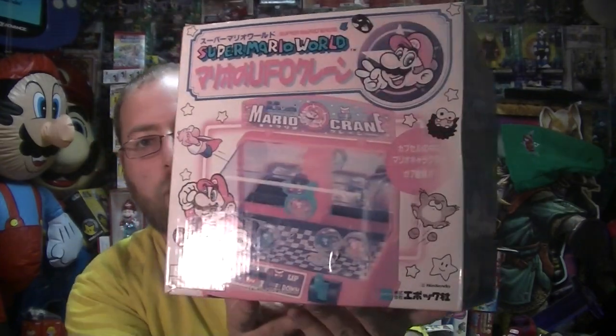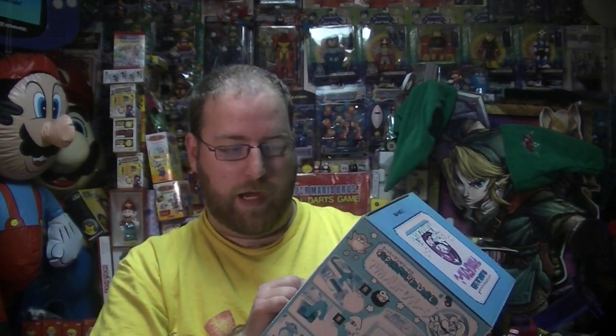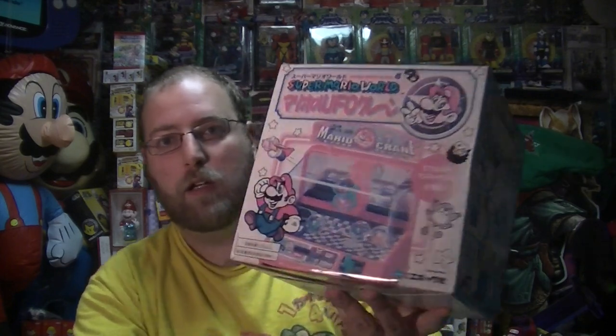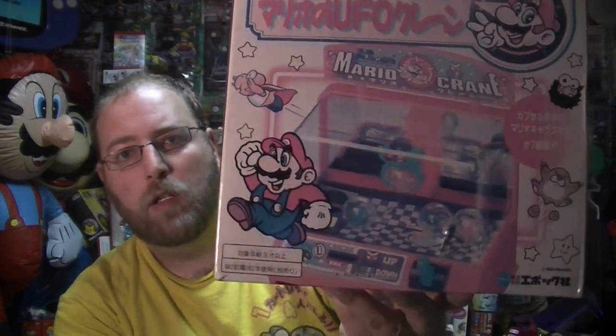So this is a Mario crane game and I have something just like this. When I was looking at it, I thought I had it, but something's different. So I had to come down and look at the other crane game I have — it sure is different because the characters come in little capsules. It's actually like a UFO catcher. They call them UFO catchers normally in Japan, or maybe that was a Sega coin phrase, I'm not really sure. But the other one I have is a coin pusher.